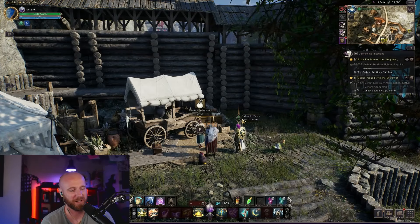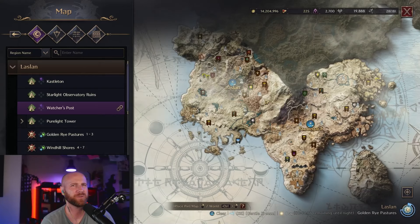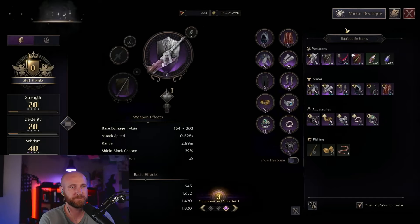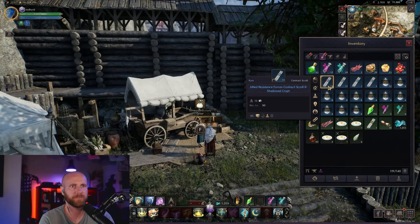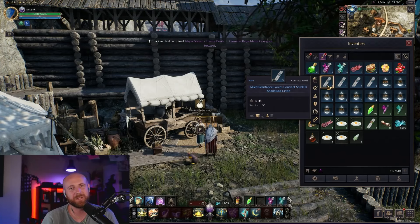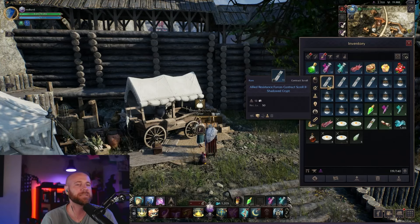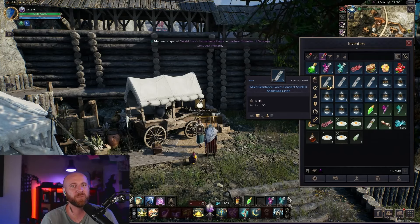Those are the three main activities to keep on top of for progression in Throne and Liberty. You're looking at about two hours a day, maybe three if you're trying to complete all your contracts including the Allied Resistant Force weekly contracts. You can probably get everything done within that window, and two to three hours logged in each day will keep you up with most players.